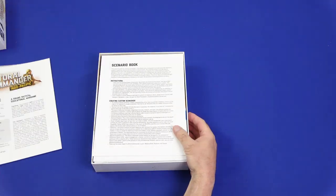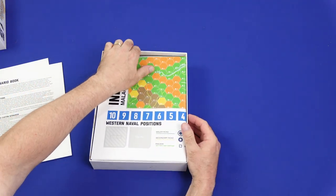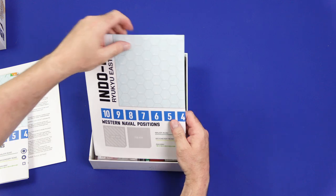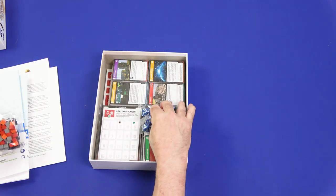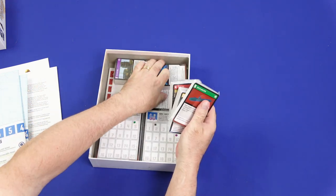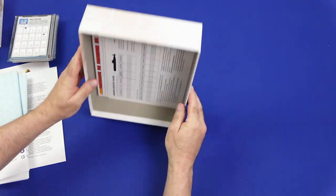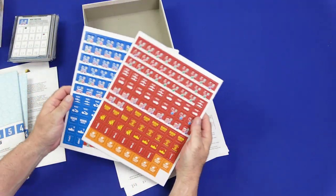Let's take a look inside. We have our rulebook, the scenario book, our maps - all four of them - and we have our cubes, discs, a bag of dice, a whole bunch of cards, status boards for different units, player aids, and two countersheets.